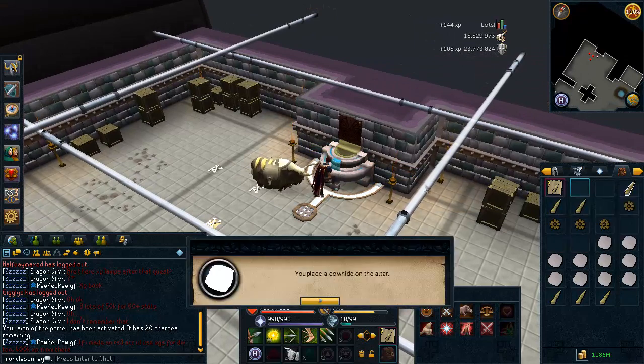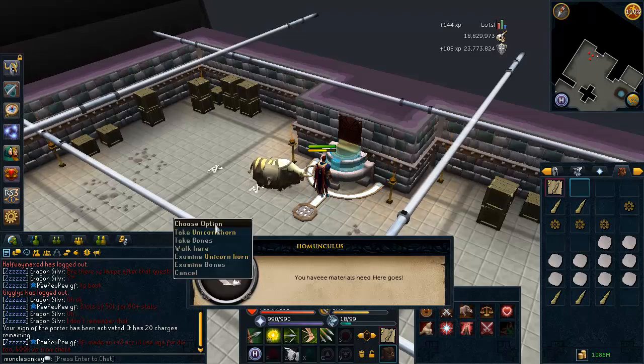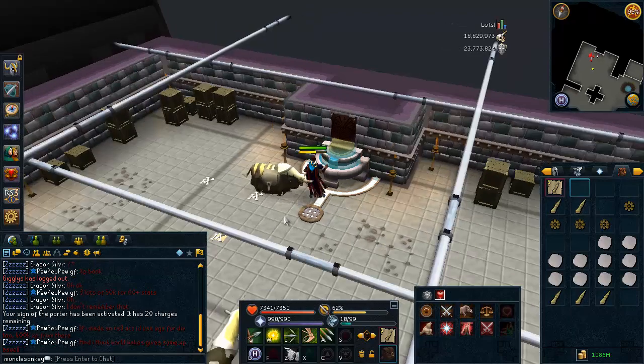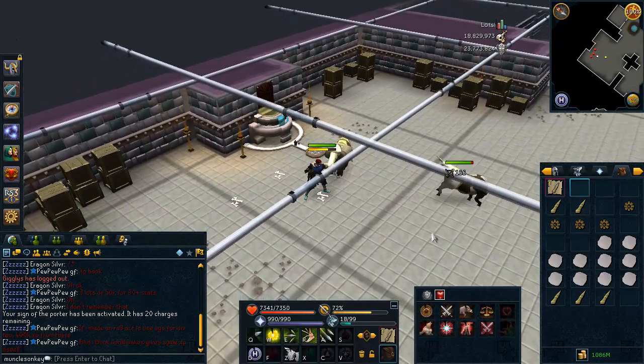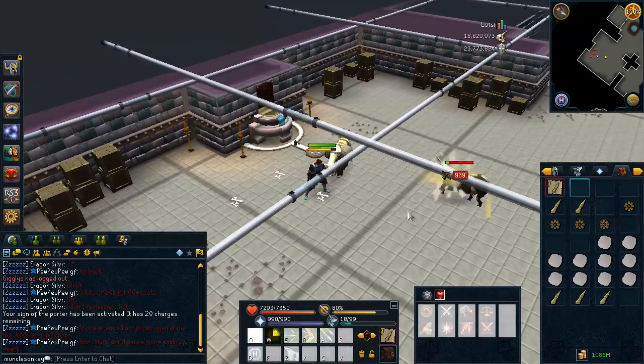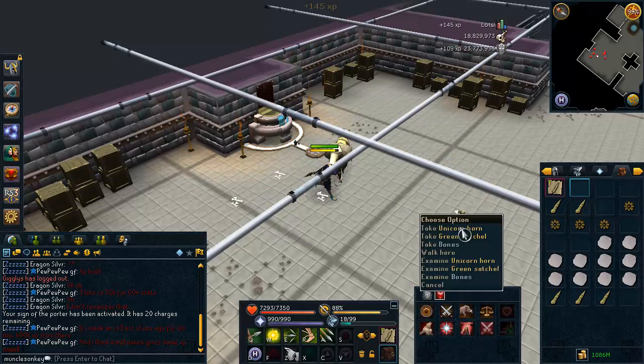You can just come here with a beast of burden full of cow hides and it doesn't take very long to bank. Oh, you have to click activate on the altar. And of course, you just want to make sure that if you are getting noted unicorn horns — if you completed enough of the arty achievement diaries — that you do take off your Signs of the Porter so you don't use up all your unicorn horns in your inventory. Anyway, we got a green satchel.